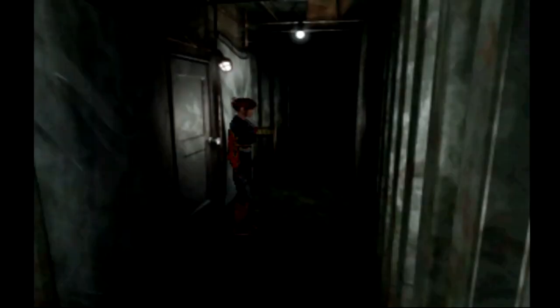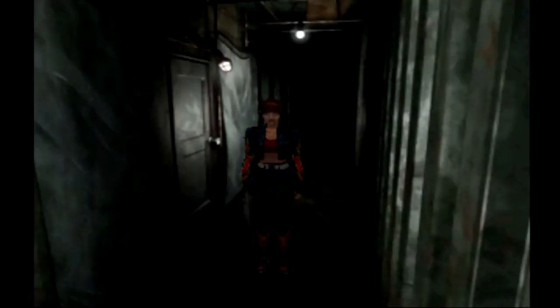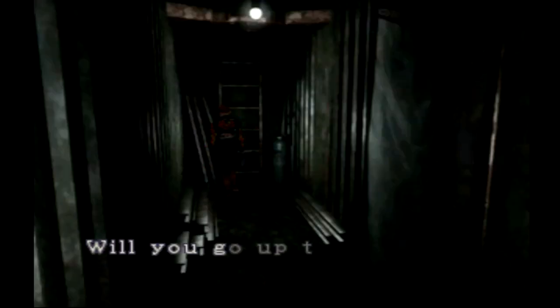Welcome back everybody, this is the Johnny Mare and I am continuing with Resident Evil 2, the Claire A scenario. Last time we got a couple more items and found the last of the precinct keys. I also have the lighter and the grenade launcher with explosive rounds, and we are going to need both of those in this episode.